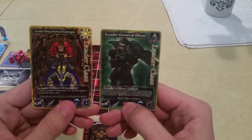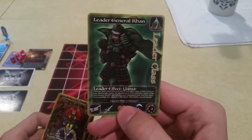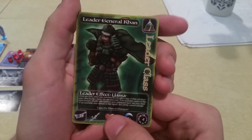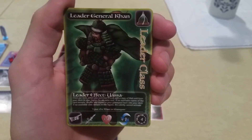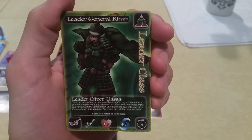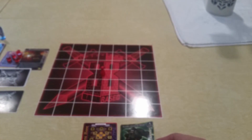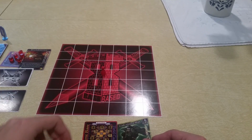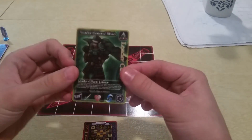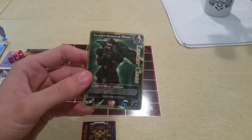So here in my hands I have two leader cards. This first one we're going to talk about is, as was designated in my last video, the Passive Leader. If you recall from that video, the Passive Leader is placed here next to the field card underneath your baseboard, and is used for the production of power tokens.